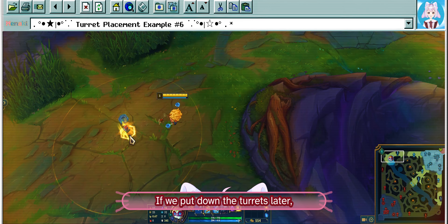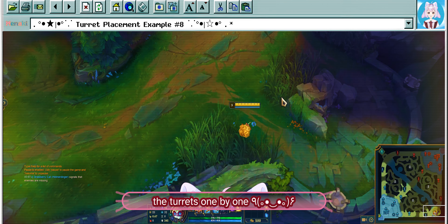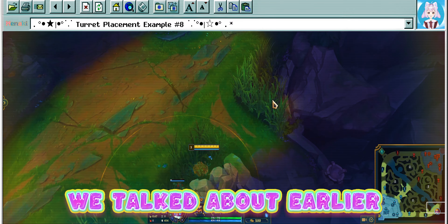Sometimes hitting some rockets is better than hitting none at all. We can consider bringing our cursor closer to us so that we can create a larger fan shape when necessary. Although we deal less damage this way, the area of effect is bigger.